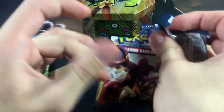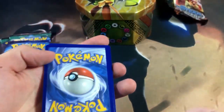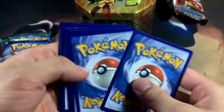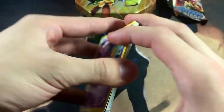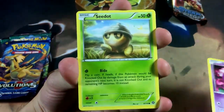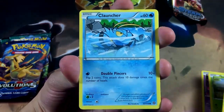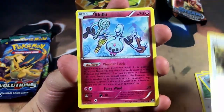Here's the code card for the Steam Siege pack — let me know what you guys pull in the comments down below. Three, two, one — let's go ahead and see what we pull. We got a Driftloon, Fletchling, Clauncher, Aipom, Armor Fossil.